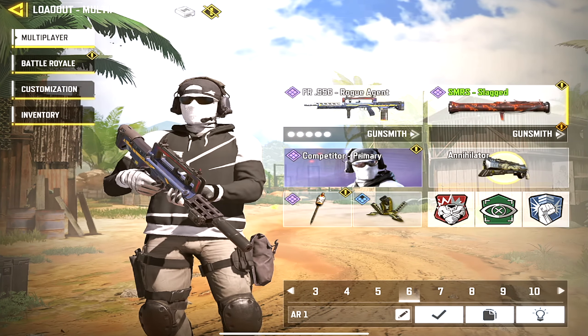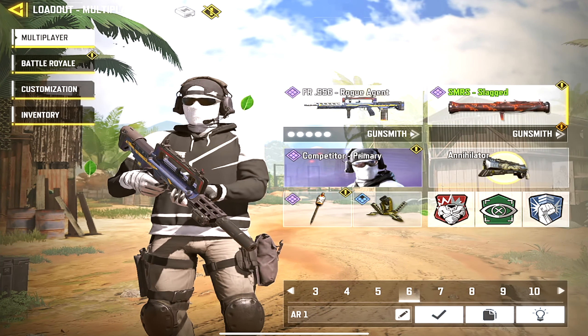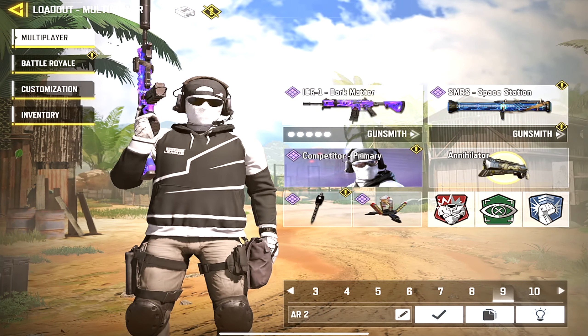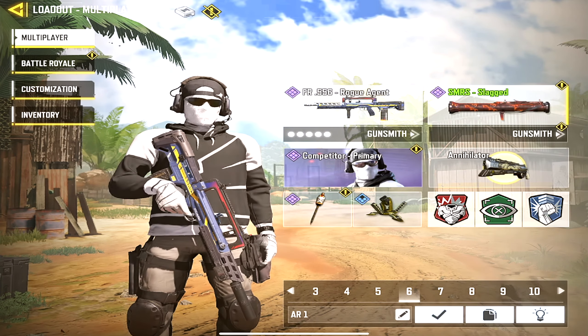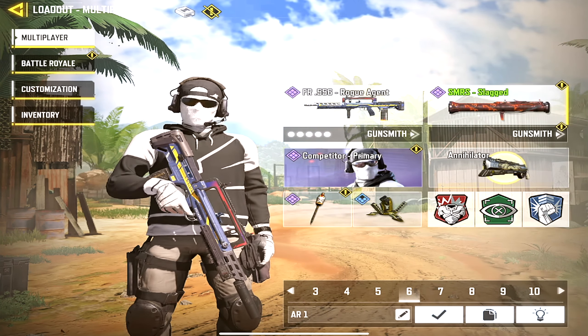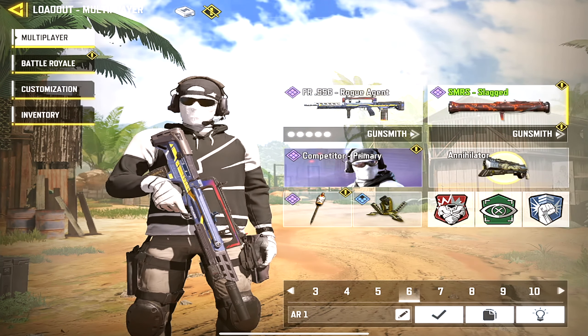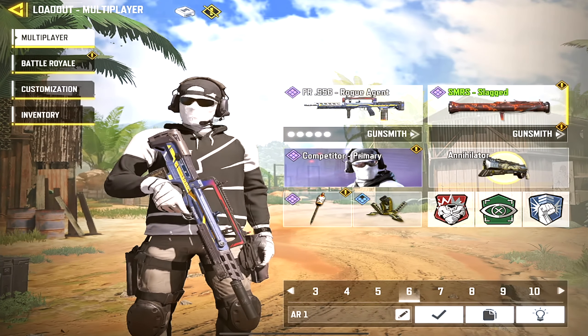My sixth loadout is AR1 — these are guns I like testing out to see if they work. If they don't work, I usually replace them. Right now I'm running the FR556 and testing it currently. I'm not too sure the build is good enough yet so I'm hesitant to fully showcase it, but here's a sneak peek at the build I'm currently trying out. Let me know what you think if you test it.